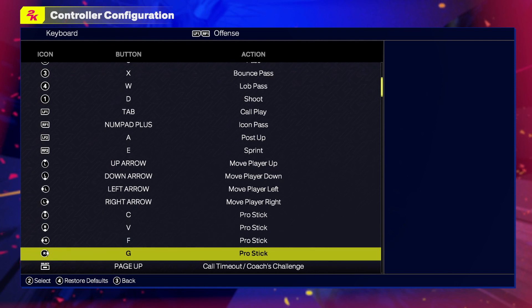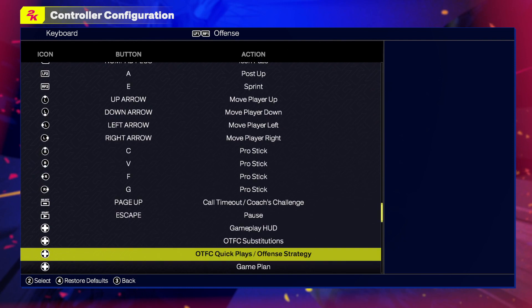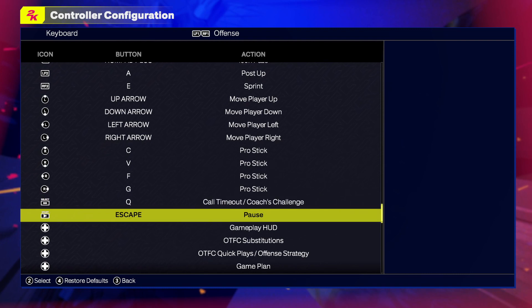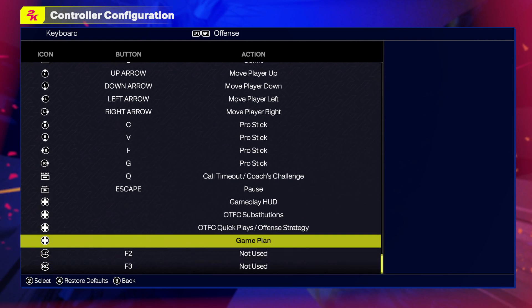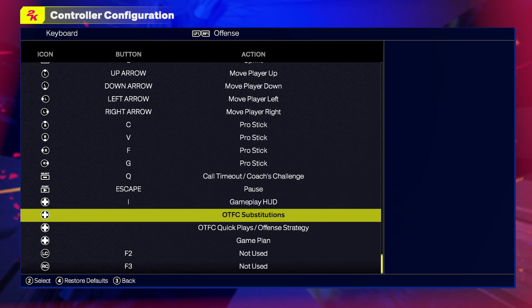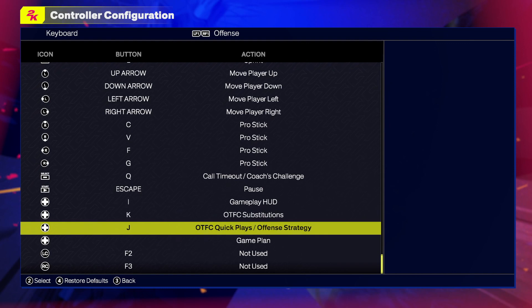To call the timeout I will choose Q. For the pause I will choose Esc. Here you have another four important controls to open your phone in the city, and for these I will put I, K, G, and L.